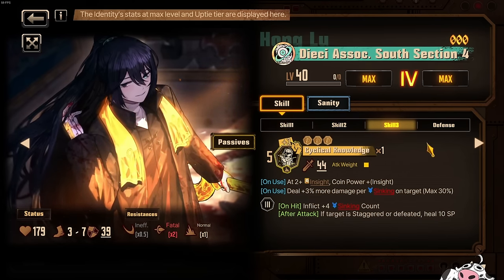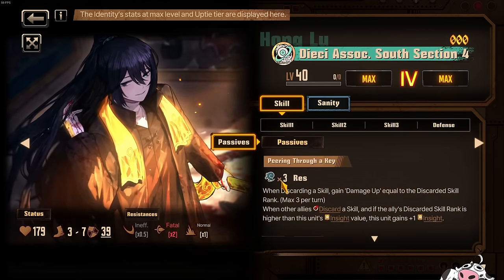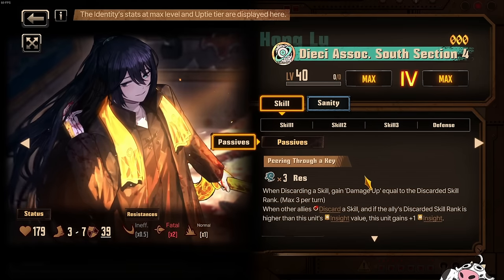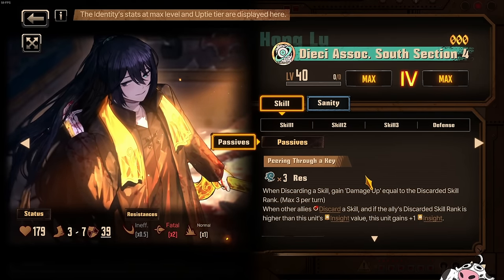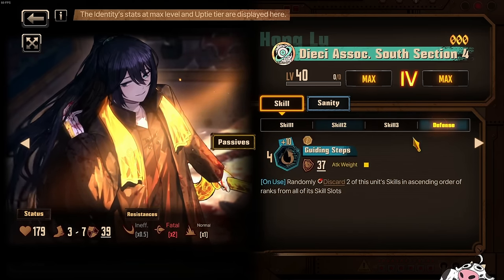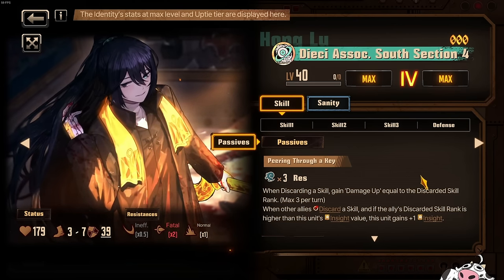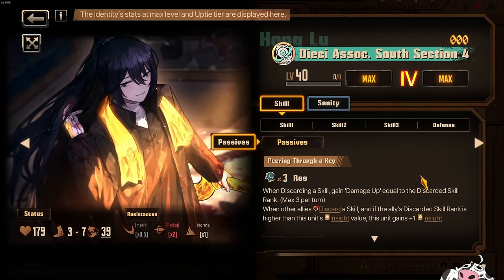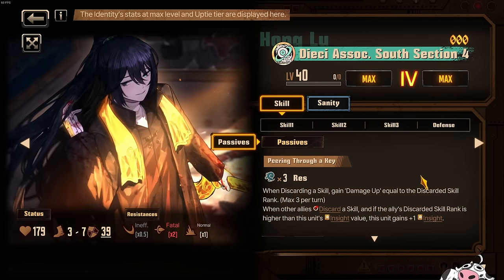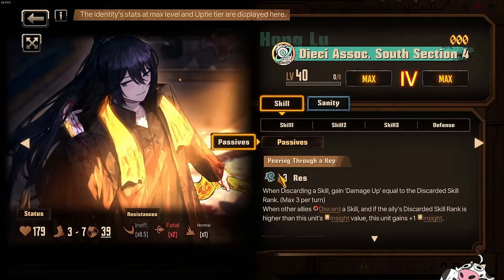This character — 20, 22, 23 — is crazy. Defense skill: use it as a gloom generator and to cycle your cards. And then the passive is 3 gloom resonance. When discarding a skill, gain damage up equal to the discarded skill rank, max 3 per turn. The 3 gloom resonance is a bit tricky, but not super tricky, because Rodion can generate quite a bit of it, Ishmael can use Snack Harpoon as an ego, and Honglu himself has a guard skill and a skill 2 that both give him gloom. If you wanted to run a smaller team comp, you can totally get it yourself, or you can run other characters that can provide a bit of sinking. Maybe a reindeer Ishmael, for example, because reindeer Ishmael is also a sinking applier and provides gloom.